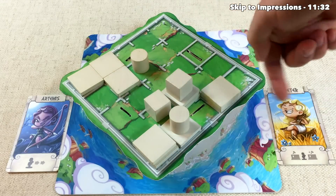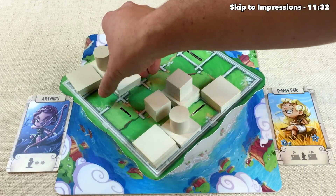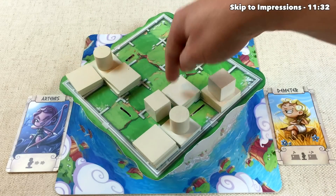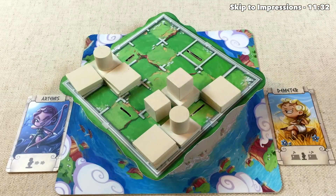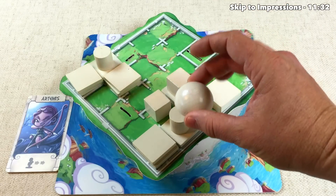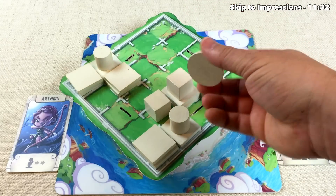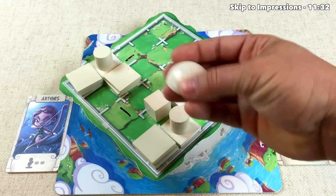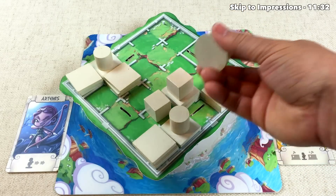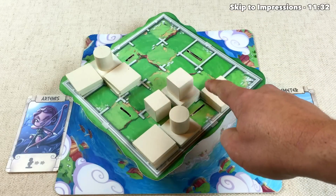Demeter thinks their builder is still in a good position and jumps up to throw two buildings down. Artemis could move over here and build a third-level building — but these domes exist. Domes can only be built on a third-level building, and if Demeter were adjacent they could place a dome, neutralizing that entire building permanently. No one can jump on top of a dome, so it stops that building stack from being a possible win. Artemis decides not to create that third-level stack yet.